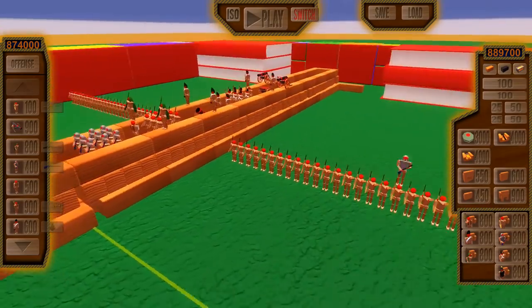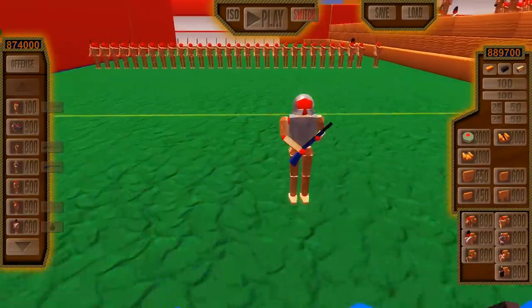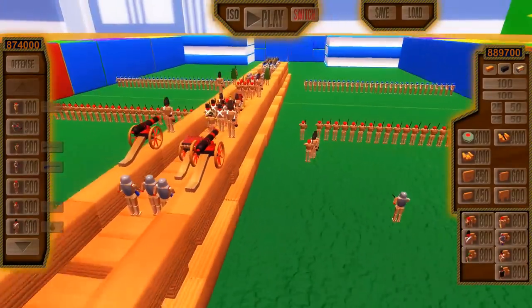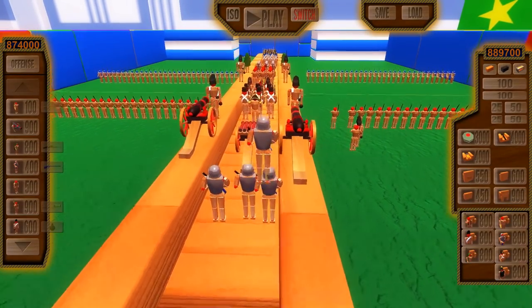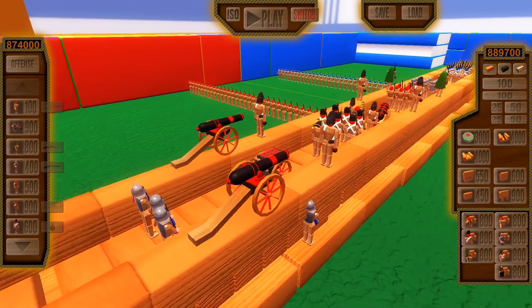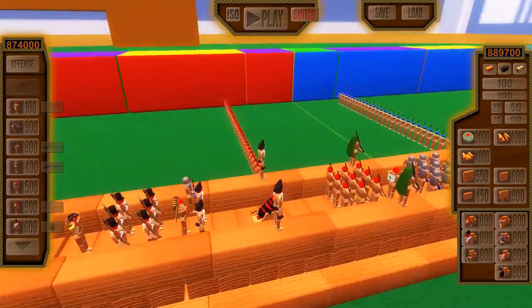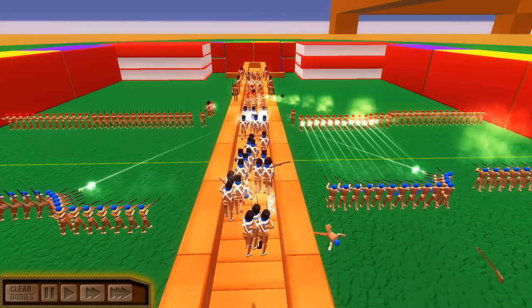We have a similar setup now, except on the opposite ends of the bridges we're also going to have an infantry assault. In addition to that, I did buff the number of troopers for the Reds on top of the bridge — I added a few more shotgunners as well as a couple of cannons. So, buffed the defenses plus added a side battle. Let's go ahead and press play right here.